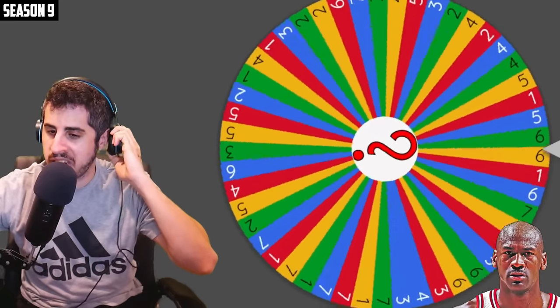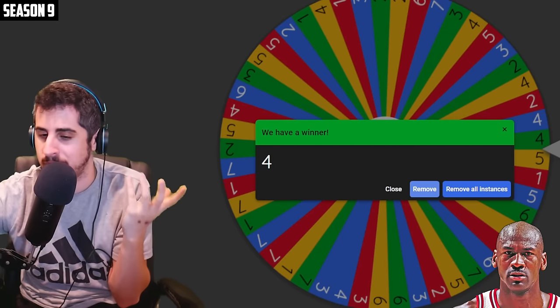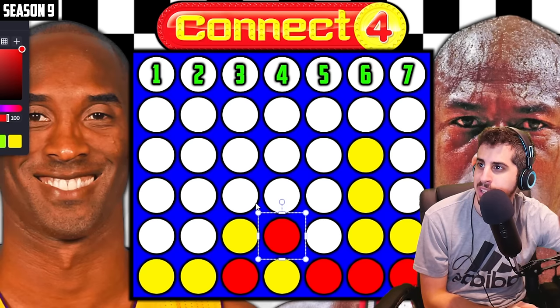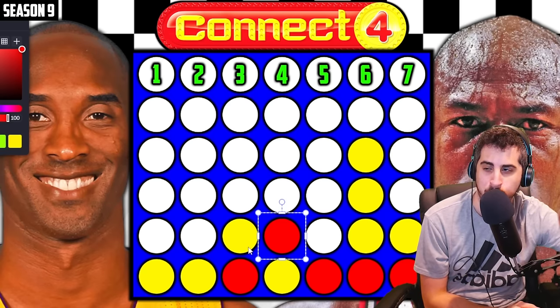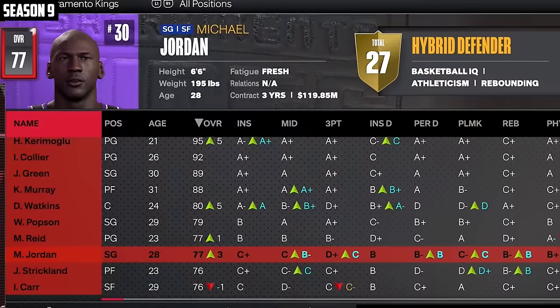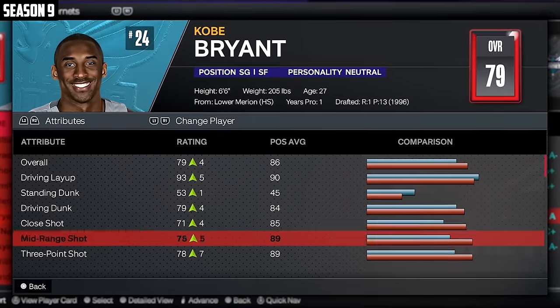MJ gets his connect four spot — it's going to be at spot four. He can build off that and block the connect four. The Warriors win the championship, Cooper Flag finals MVP. MJ's up to 77 now — got himself a pretty good jump shot. Kobe's up to 79 with a better jump shot.